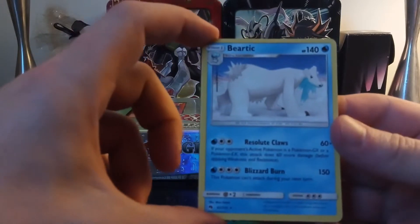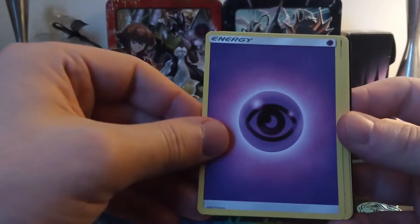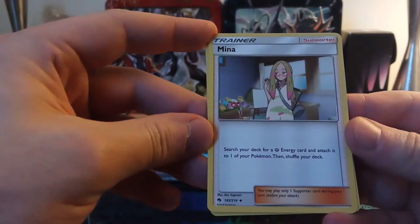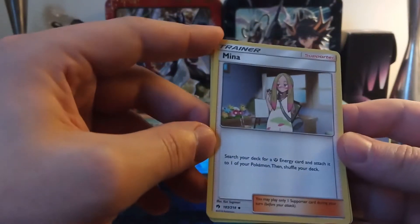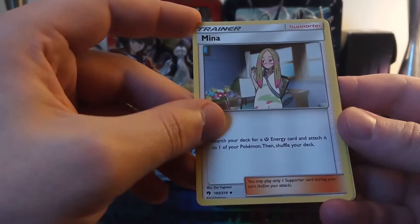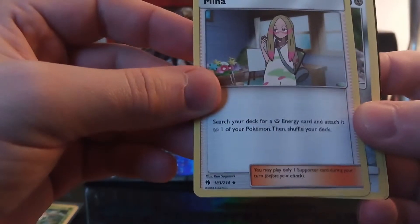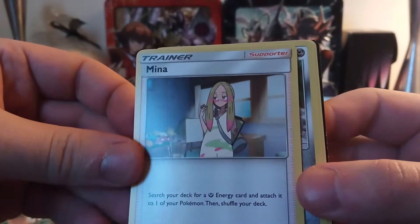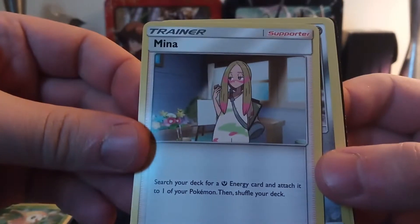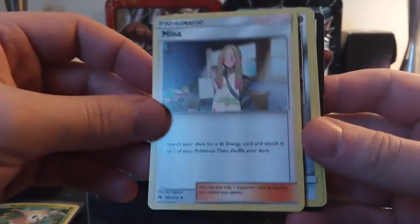That is a savage HP takedown and it evolves from Cubchoo. I got a psychic energy card. I got a Mina trainer card — search your deck for a fairy energy card, attach it to one of your Pokémon, then shuffle your deck. You can only play one supporter card during your turn before your attack. She looks like she's eating some sort of chocolate — she's blushing and everything, like 'man you caught me eating chocolate, I eat chocolate all the time, I love chocolate!'